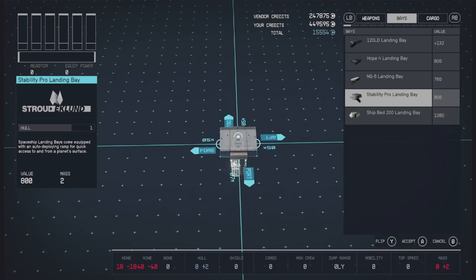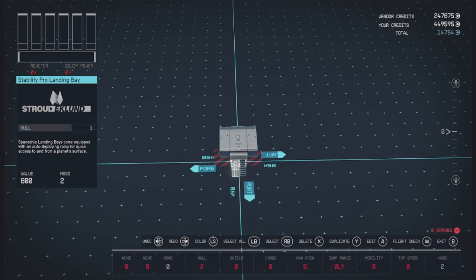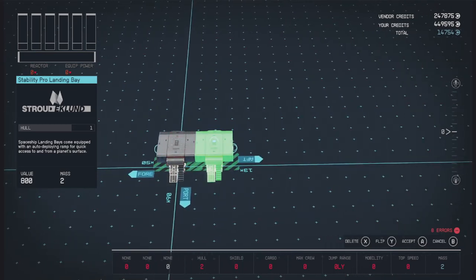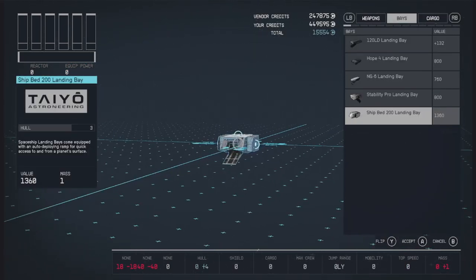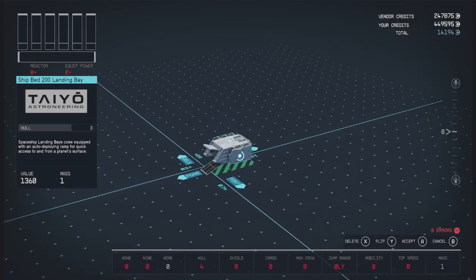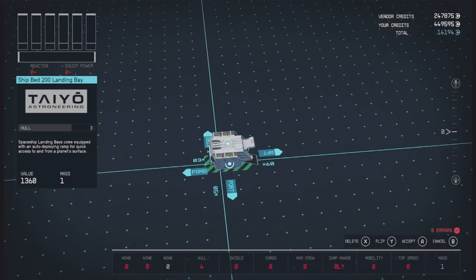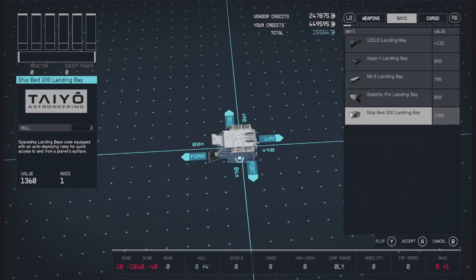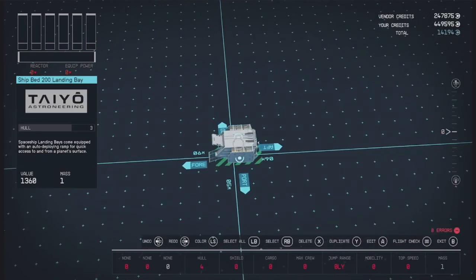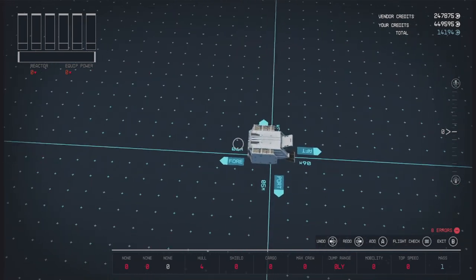We have two options for landing bays. We can either do this Stroud Eklund that comes in from either port or starboard — you can flip it around either way — or we have this Tayo ship bed that comes in from the front or the back. I think I'm going to try the Tayo. I'm going to flip it around so we're going to be entering from the rear of the ship.